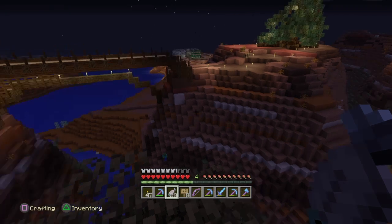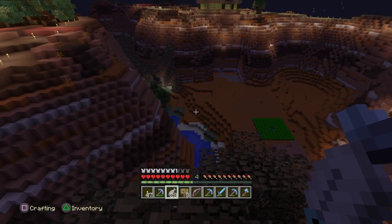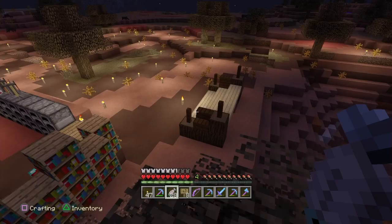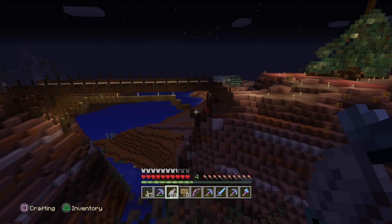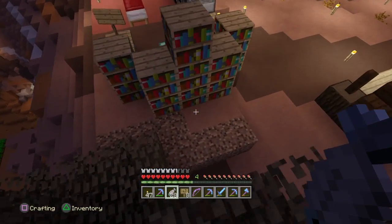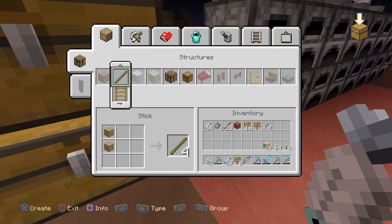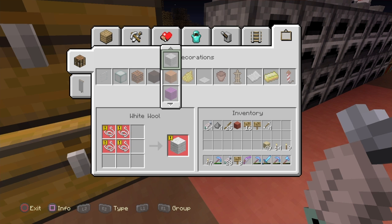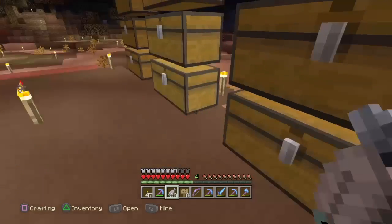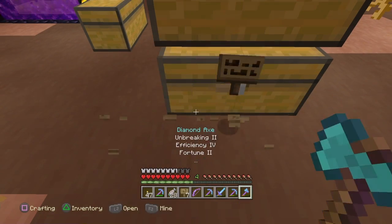If we make it a string farm, since I do a lot of AFK-ing there anyway — if we just light everything up and a good portion of underground is already lit and spawn-proofed — that could provide quite a bit of string. On console we have automatic crafting, so I believe we can just craft string into white wool automatically.